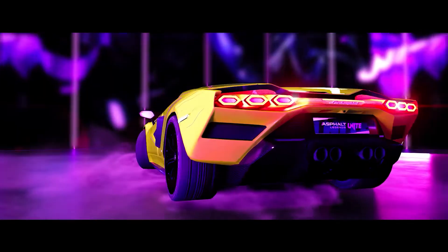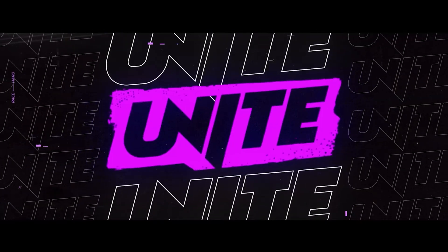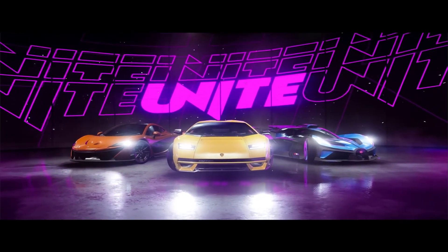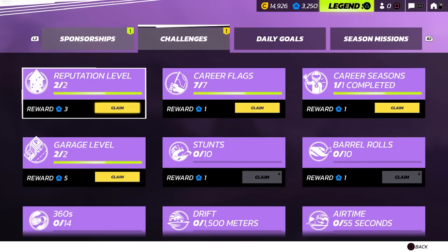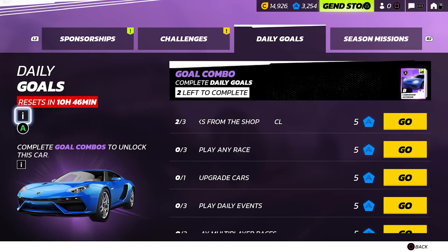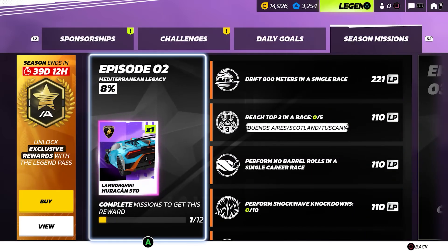Hello there and welcome to a new episode of Road to Unite, where we take you behind the scenes as we get ready for Asphalt Legends Unite. Today we'll be taking a closer look at the new UI and Garage, which seem to be the stars of our last episode. Bear in mind the team is still hard at work polishing the final details, so everything shown today is work in progress and may include placeholder assets.